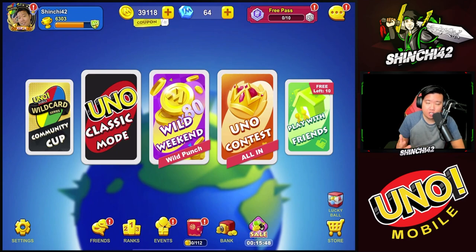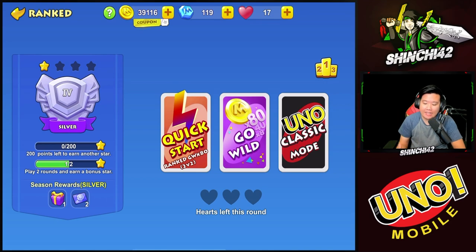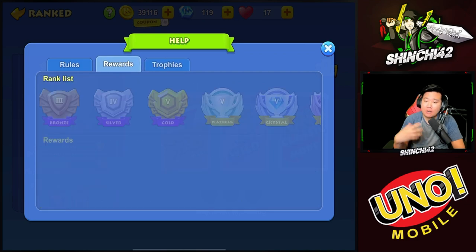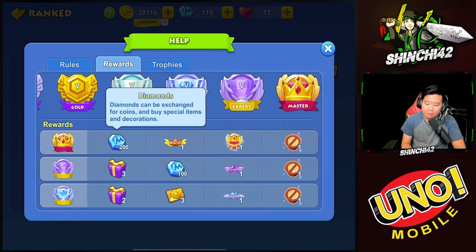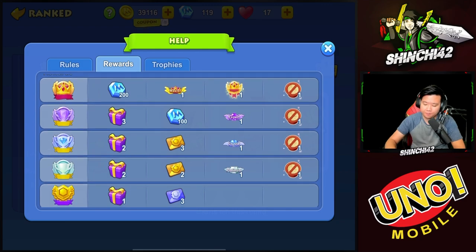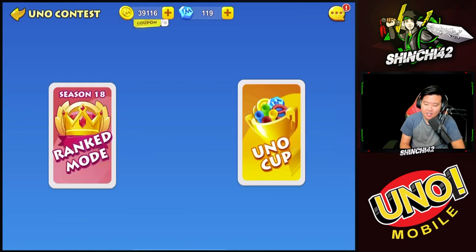There's another way to gain diamonds: go into the UNO Contest and play rank mode. If you participate in ranked games and finish the season, you can win diamonds depending on your final rank. If you hit Master rank you get 200 diamonds; Expert rank gets you 100 diamonds. So keep that in mind — you can win diamonds every season through ranked games.